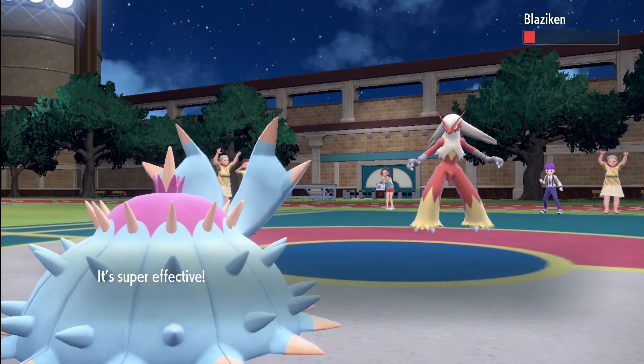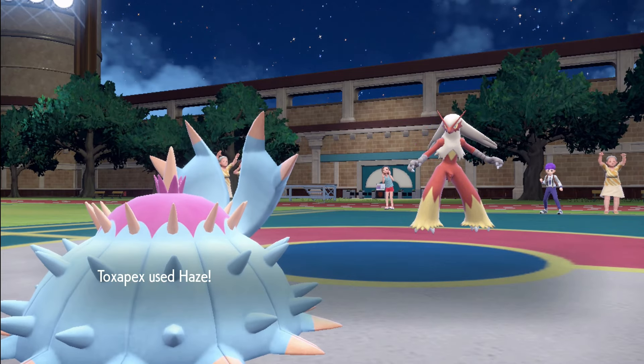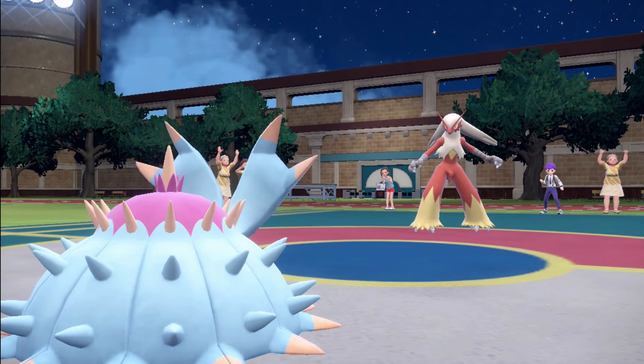Toedscruel can also lower the attack stat with Chilling Water, use Acid Spray to decrease Blaziken's special defense, Haze to reset all stats on the field, and Recover to ensure Toedscruel's survival.